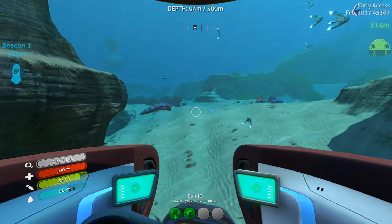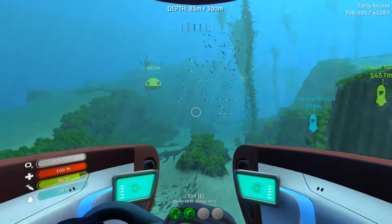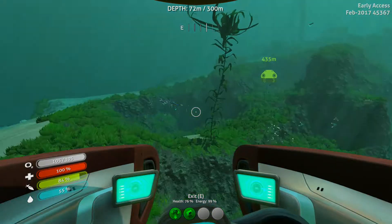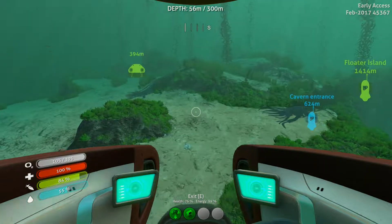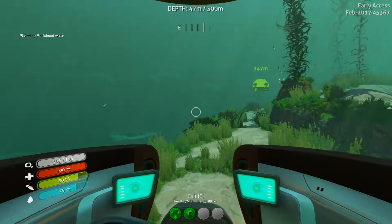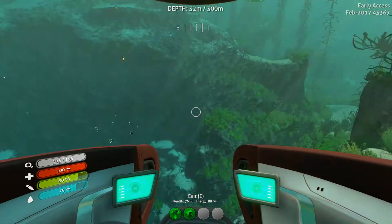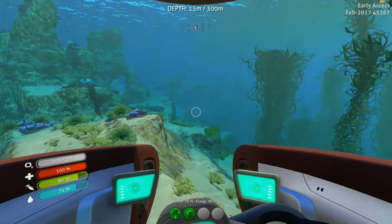What else did we need? We needed some coral as well, didn't we? Because we didn't have any of that left. Let's head back up into the safe shallows — we can get a whole bunch of stuff up here. I feel like we're low on quartz as well, so I wouldn't mind looking out for quartz. Drink that water just to keep the inventory space free, before I forget. A few more pressure compensators and we can start getting some really good depth on this sub.